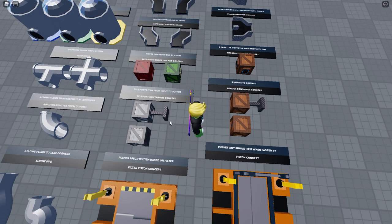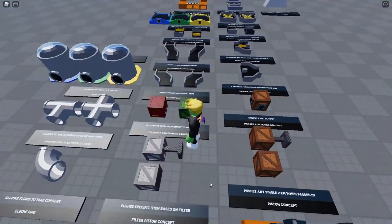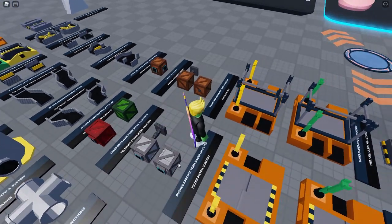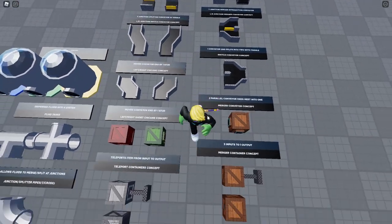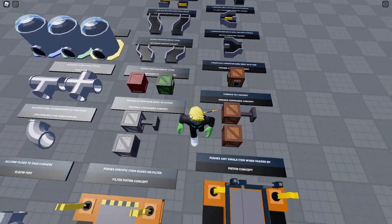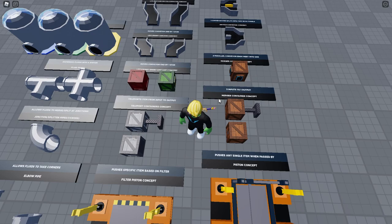This one is similar to the piston, except an item has to go in to trigger the push. Currently there's just an input, no output, which means you'd be wasting the trigger item. I'd suggest adding an output — for example, have a conveyor of stone and a dispenser of wood; the wood goes in, pushes one stone off, and then both the wood and the pushed stone go to the same machine to be assembled together. That would make it a much more useful mechanic.